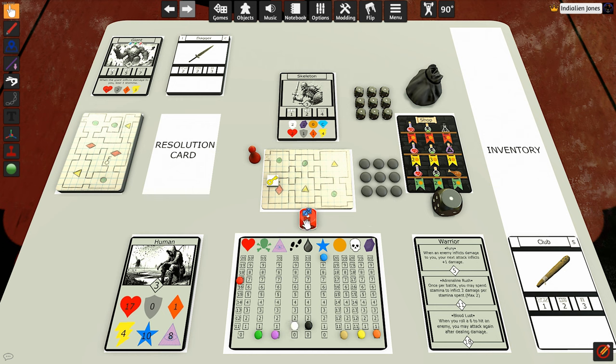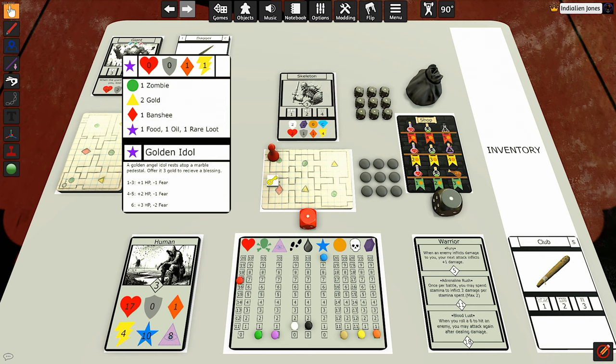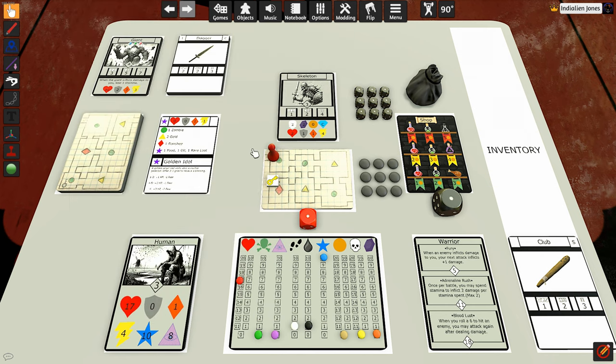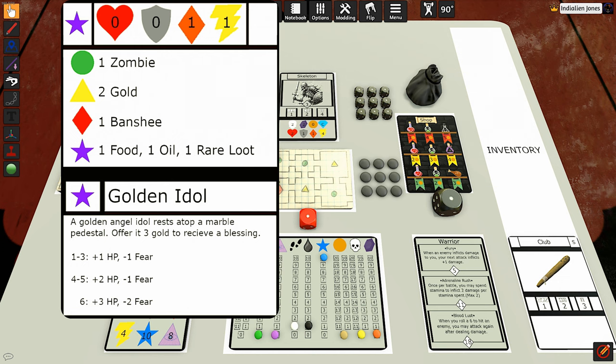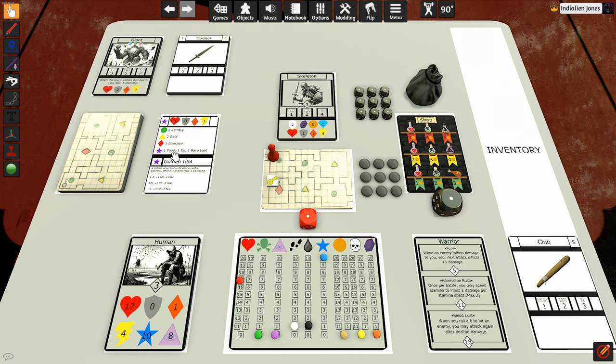I'm going to spend one movement and move into the first room, which is a green room. We flip the dungeon card to the resolution side, and we have a zombie. We're in a green circle room, so you do the green circle event on the card. There's one zombie, so I can either choose to fight the zombie or push my luck and flip another card. I think I just want to fight the zombie.